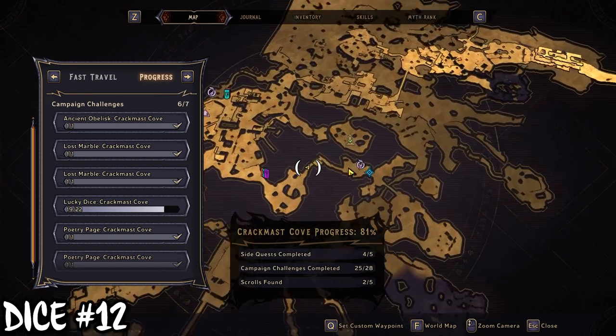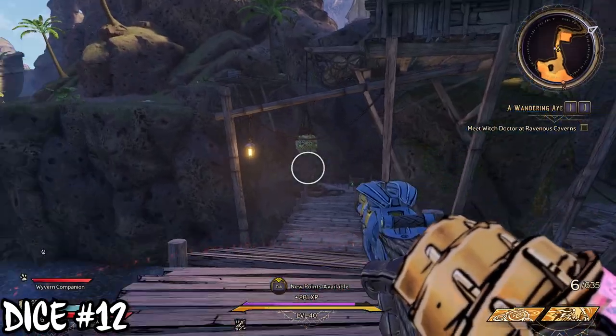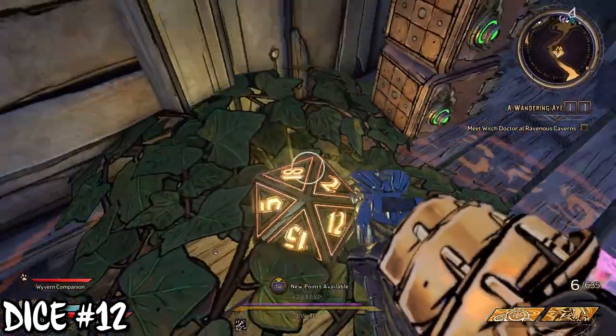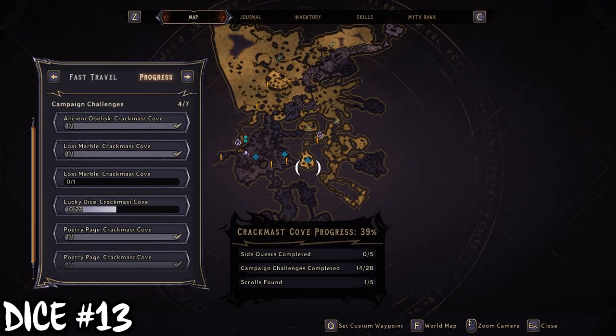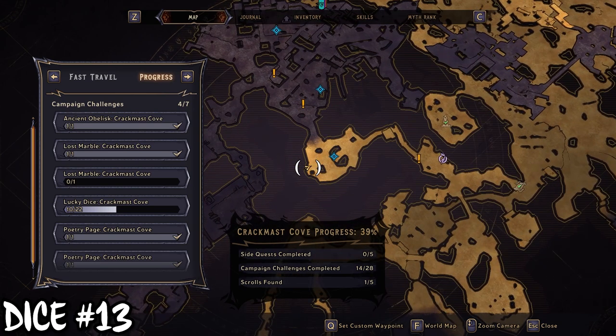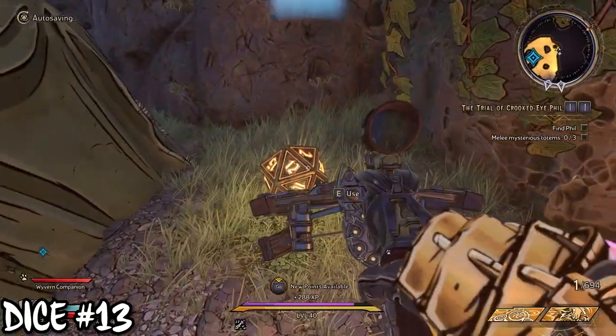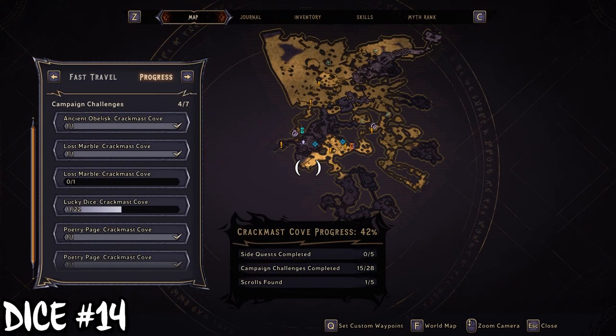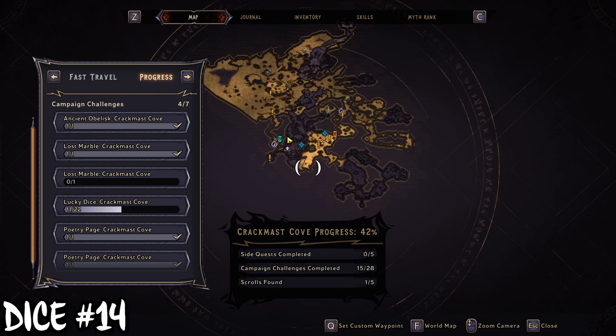The first one here is really close to this fast travel station — if you've been here already, it's literally right at it. You just have to do a little bit of parkour to get up on this roof. The next one is also super close to that, just around the corner past the tents tucked away behind them. Now that you've made it to the new area — once you go past that fast travel station through the gate — there's a giant town area which has a good five to seven more dice in it.